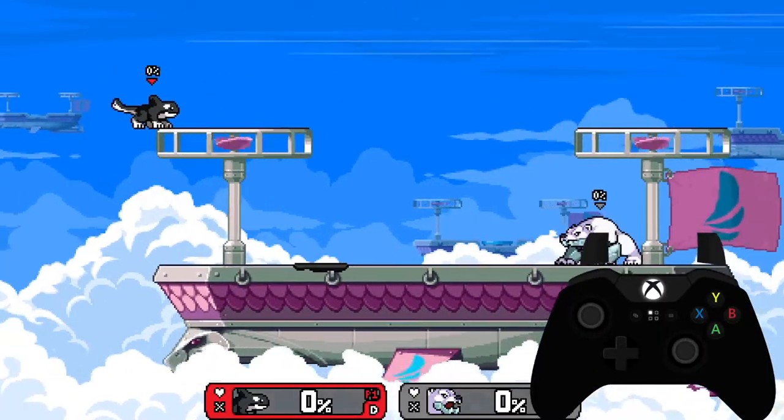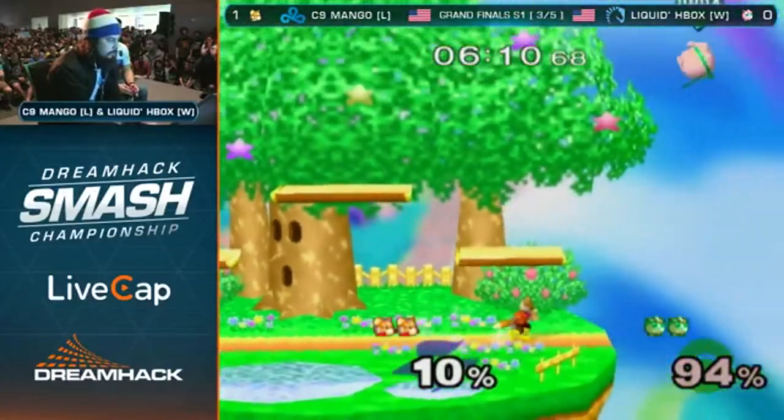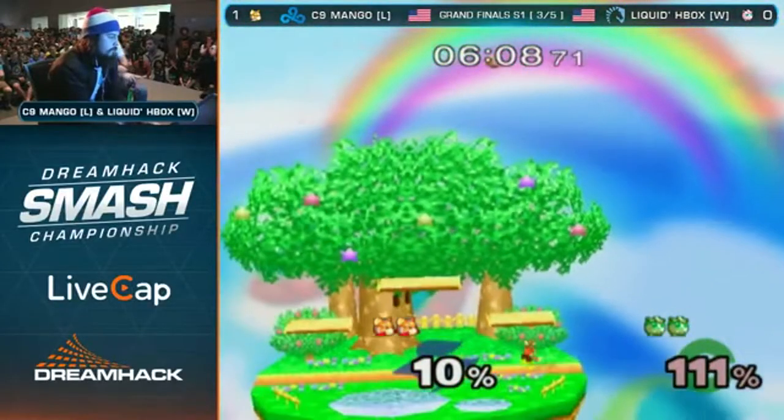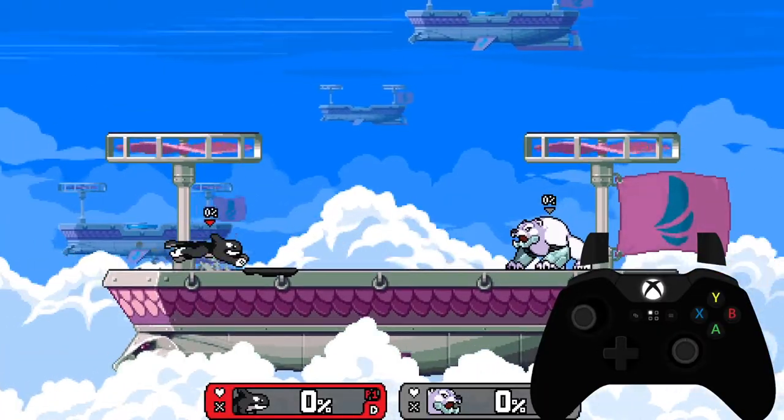Performing a moonwalk above the neutral position is exclusive to Rivals of Aether — this allows you to moonwalk on top of platforms. In melee, you can only slide your left stick below the neutral position. The quicker you do it, the better the moonwalk will be. You can repeat the process and do multiple moonwalks.